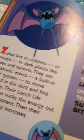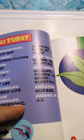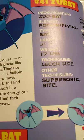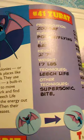Number 41 is Zubat. It is a Poison-Flying element and a Bat type Pokémon. It is 2 feet 7 inches tall, weighs 17 pounds, and knows Leech Life. It can also learn Supersonic, Bite, Confuse Ray, Wing Attack, and Haze. It is good against Grass, Bug, and Fighting, but bad against Ground, Poison, Rock, Ghost, and Electric, and evolves normally at level 22. Zubat live in colonies in dark places like caves and tunnels, using ultrasonic waves as a built-in radar system. Their Leech Life technique sucks the energy out of opponents and increases their own energy.